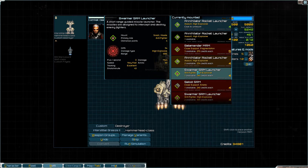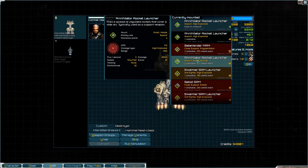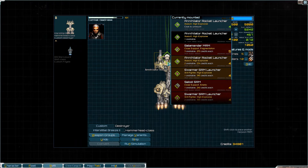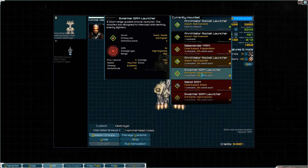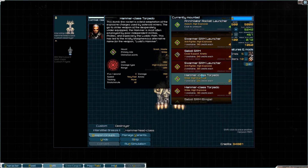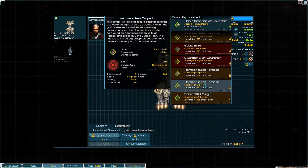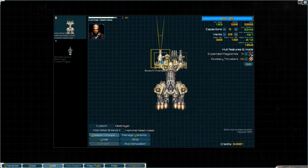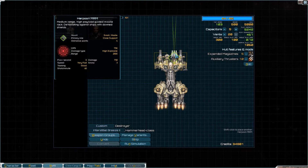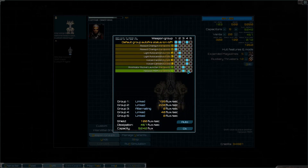Wait, was that the only harpoon? Shoot, that was the only harpoon. Salamander, but that's single. I don't want swarmers. No, those torpedoes are dumb too. All right, I'll take one at least. And then weapon groups, we'll have to do this like that and like that — and that's alternating. Yep.